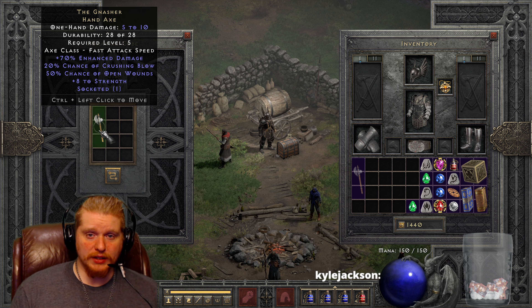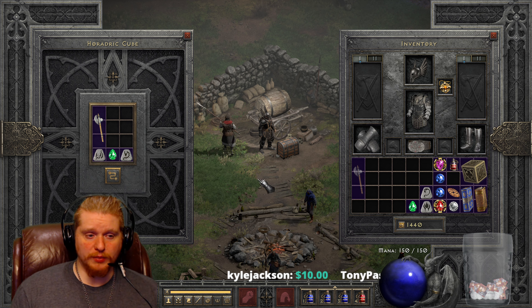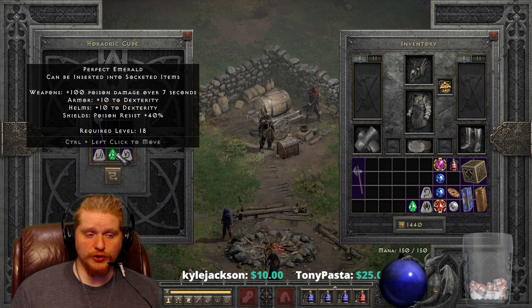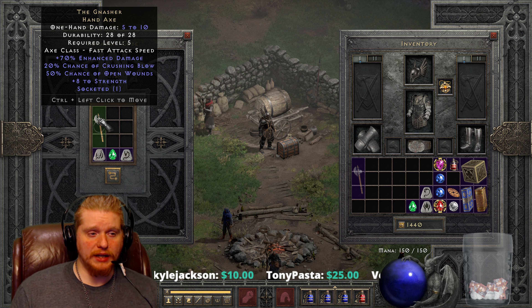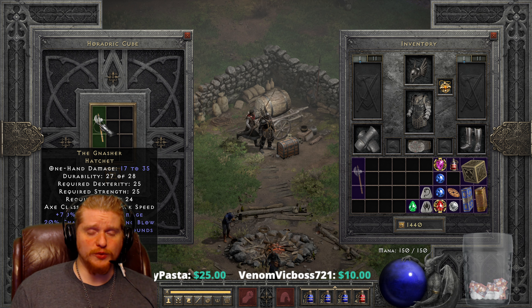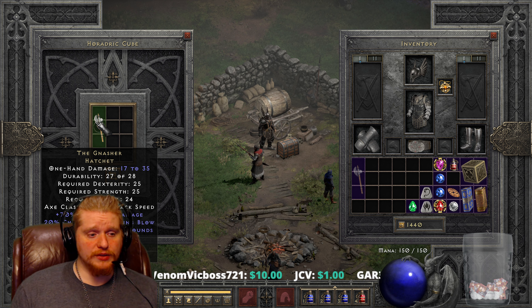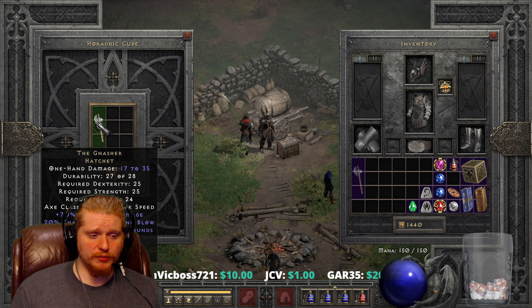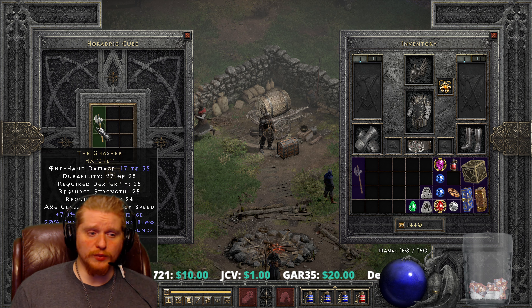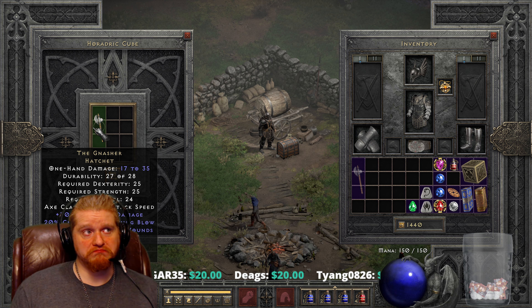Let's take a look at what these items look like when you upgrade them. Because they are normal difficulty items — the lowest quality items in the game — they can be upgraded one tier relatively cheap, which is just a Ral rune, a Sol rune, and a Perfect Emerald. This will get you to Tier 2. So you move from a hand axe to a hatchet. The hatchet has 25 Strength, 25 Dex requirement — which is nothing — and a level requirement of 24. So 17 to 35 is much better than 5 to 10. Not bad. And you still retain your 20% Crushing Blow, your 50% chance of Open Wounds, and so forth. This particular item is actually really good for a one-tier upgrade.